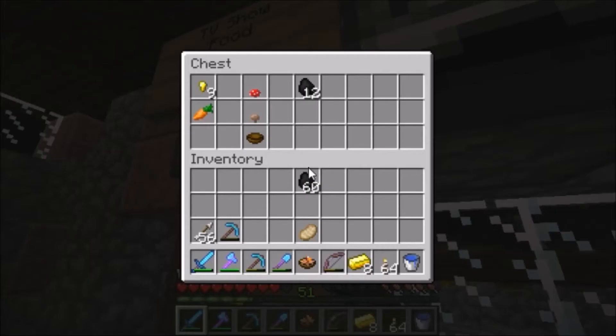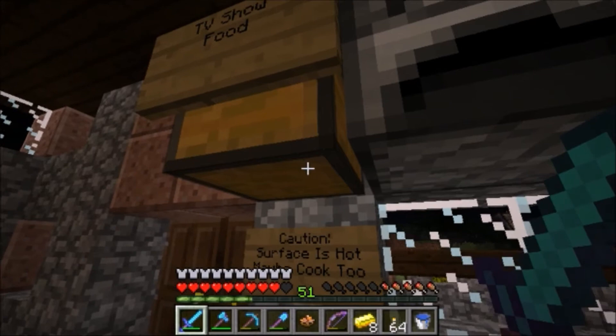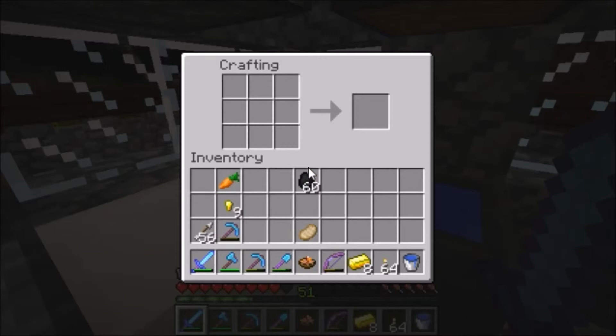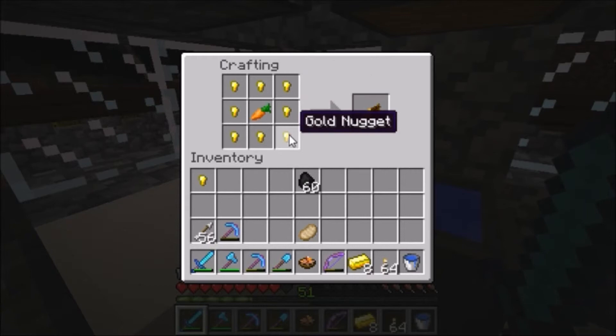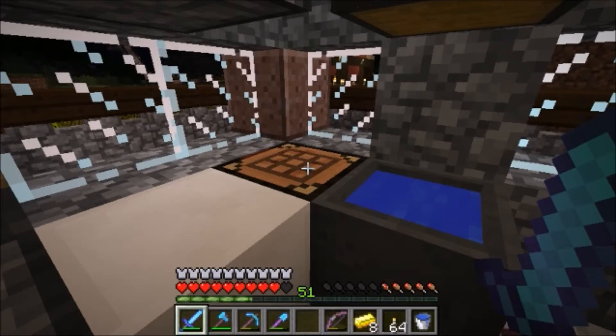Now we get into some vegetarian options. One of the better options, especially for vegetarian fare, is the golden carrot. You just need to get carrots — which can be complicated; you've got to get a special drop or trade for them in a village — then get a block of gold, make gold nuggets, and surround the carrot with the gold nuggets to get a golden carrot. Golden carrots will restore six hunger points, which is pretty good for vegetable only with no protein. And they will also restore fourteen-point-four saturation points, so it's very filling once you do fill up that hunger.